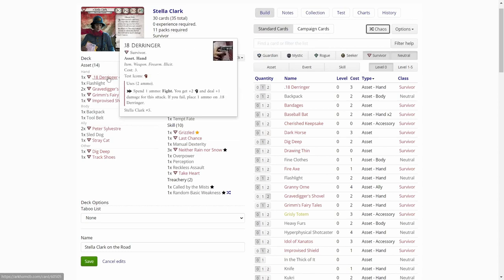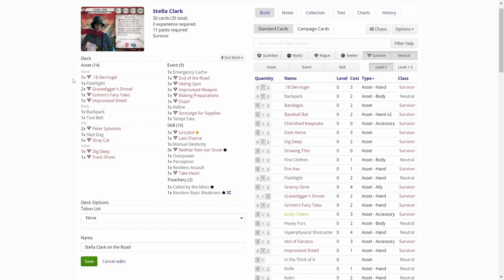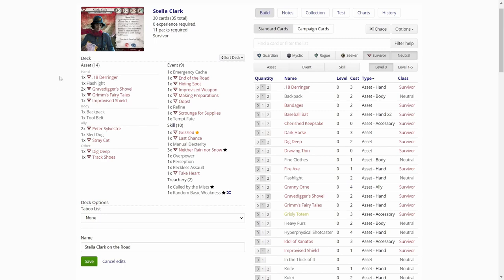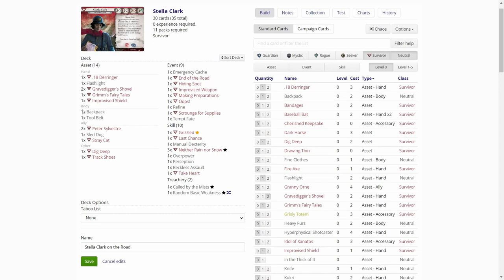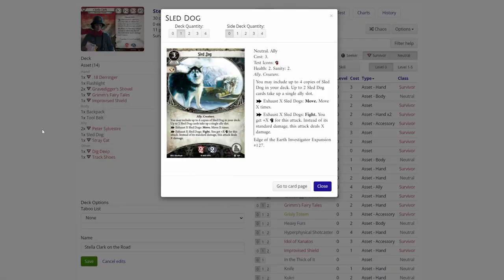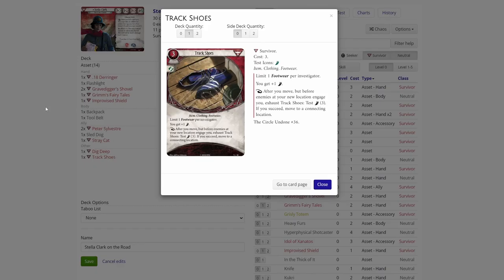Some fighting power with the .18 caliber Derringer — one of those. We got a Flashlight, that's okay. Gravedigger's Shovel is good for a high shroud location. Stella's intellect is only two, so that can be useful. Grimm's Fairy Tales, not that good. Improvised Shield, not good for Stella because she doesn't have an inbuilt discard mechanic. Backpack — we'll see if that's good. Tool Belt — I don't think we have enough tools for that to be good. Two copies of Peter Sylvester, that's really good. One copy of Sled Dog, one copy of Stray Cat. Dig Deep. One copy of Track Shoes, that's great. Emergency Cash, that's okay.